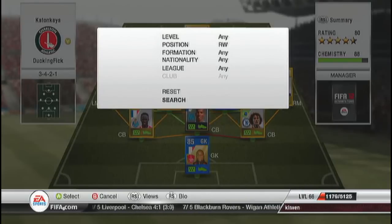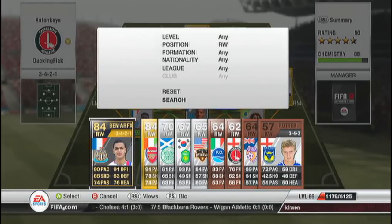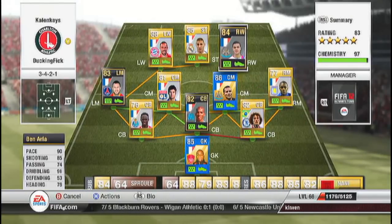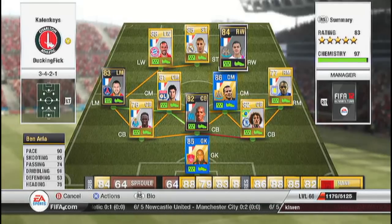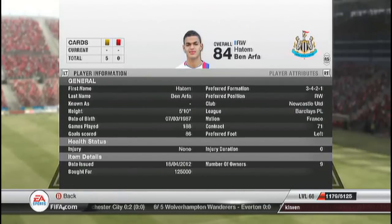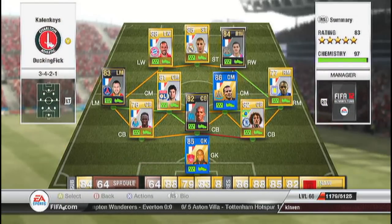My last player is by far the star of the team — it's Hatem Ben Arfa, his second in-form card. 90 pace, 85 shooting, 91 dribbling. His passing is not all that great and his heading is 76, but this guy — get him if you've got the coins. Got him for 125k. An absolute tank of a player. You can get his 83 card which I think is around 70k, and he's brilliant.